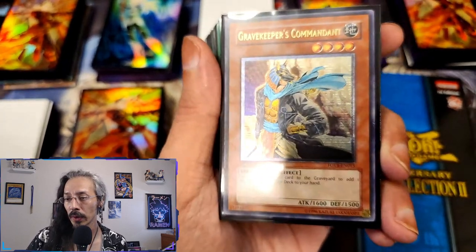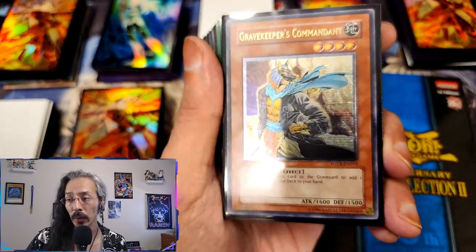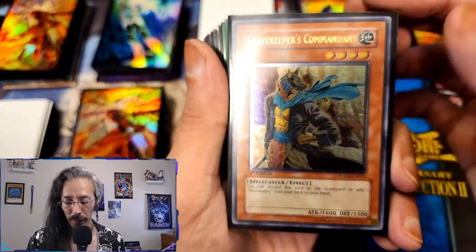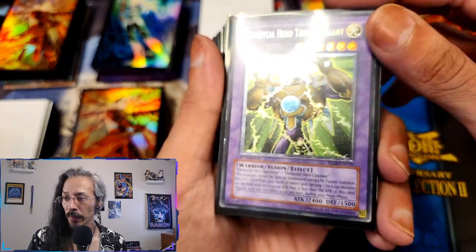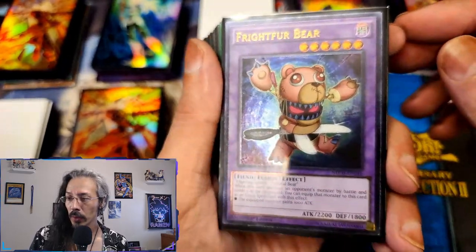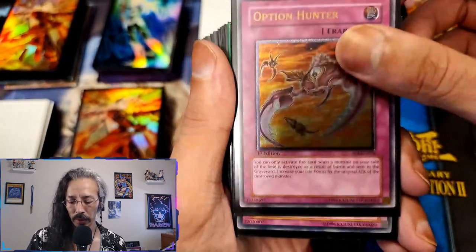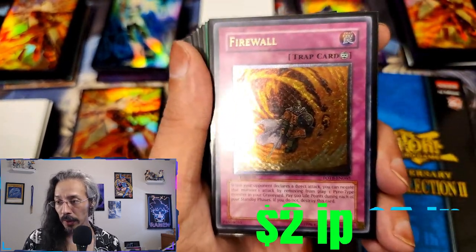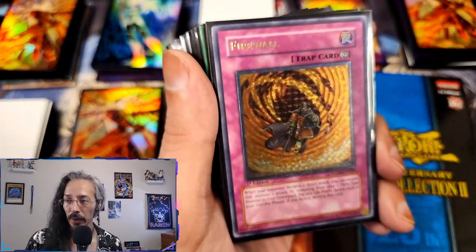If you've noticed, the collector rares — the prismatic collectors came after that, ultimate rares first, prismatic ultimate rares after that. And this one also is a gorgeous, beautifully embossed ultimate rare: Gravekeeper's Commandant, Elemental HERO Thunder Giant. It's just crazy how pretty these are. Some of them are a little bit different foiling because depending on when, they had different printing facilities. I like the texturing on this one — not too pronounced but still fun.